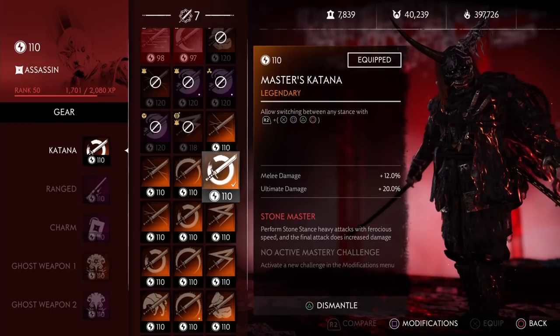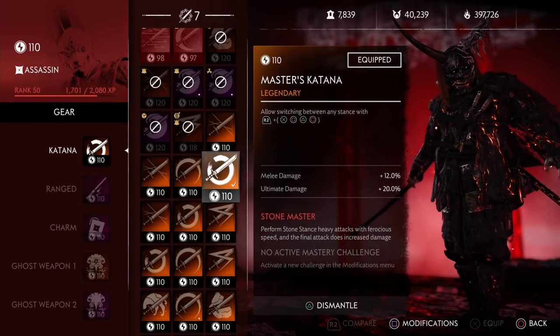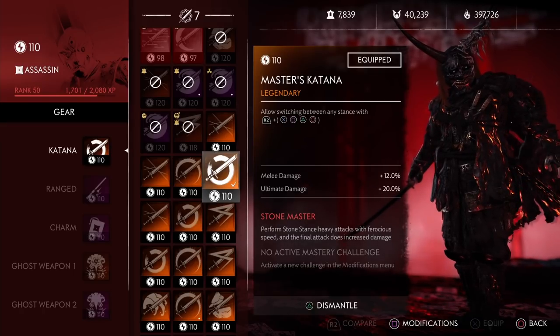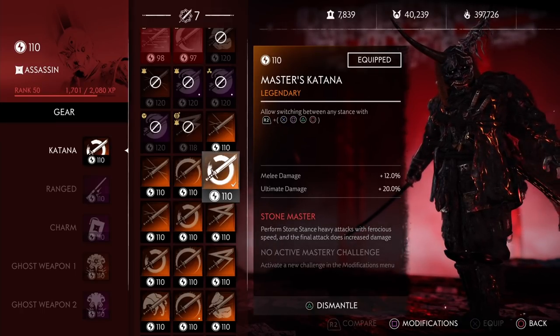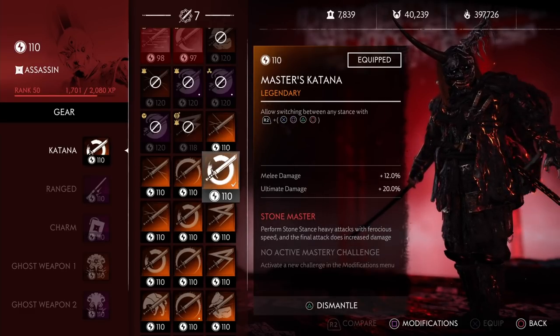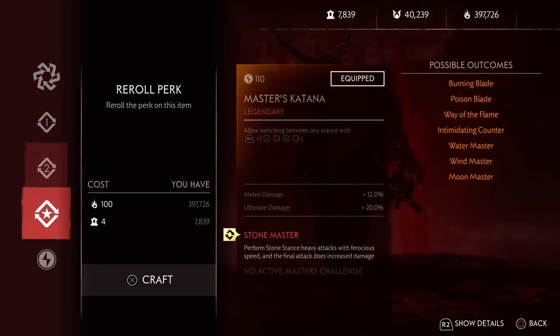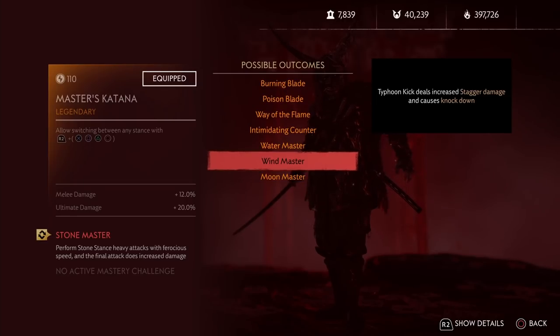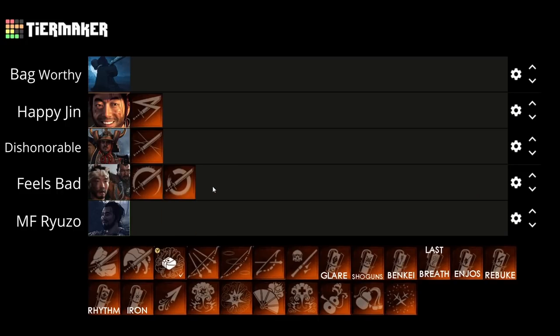Next up we have the Master's Katana. In my last tier video I actually put this on top, but honestly I don't think I've ever used it in Legends once. The main reason you'd want to use it isn't really for the increased stagger from switching stances, but rather the extra benefits from getting the master's stance for each sword stance. With the mastery system you can now have things like wind master and moon master simultaneously, which is nice. But other than that I haven't really found good use for it, so I'm putting it at the Feels Bad tier right below the Demon Cutter.